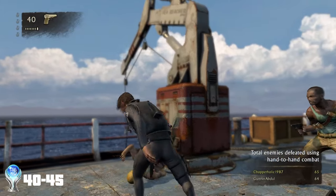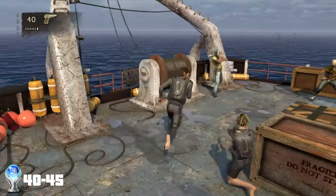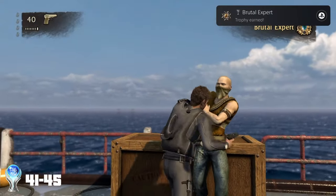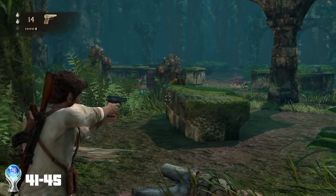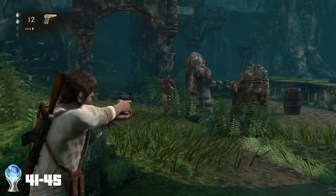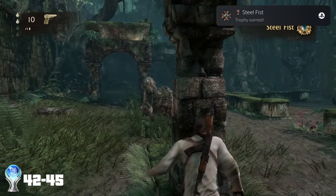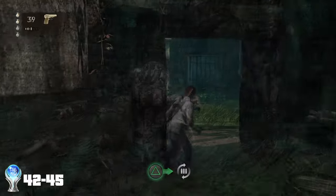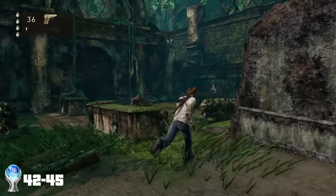I then reloaded the very first chapter to make it as easy as possible in order to get five brutal combos in a row for the trophy: Brutal Expert. I then jumped back onto Chapter 4 and weakened five enemies with gunfire and finished them off with a punch for the trophy: Steel Fist. Then I managed to get 10 of the same type of kill in a row, which got me the trophy: Steel Fist Expert.